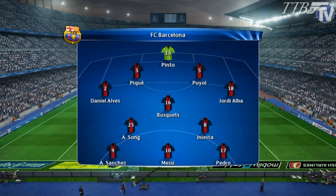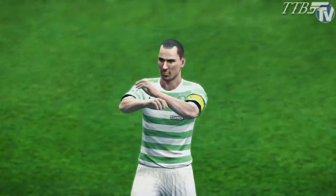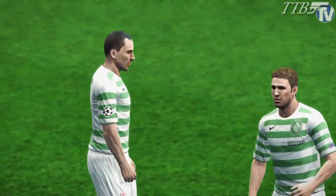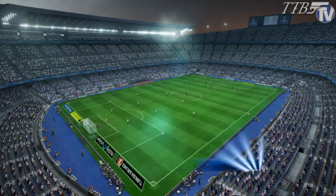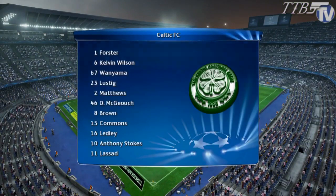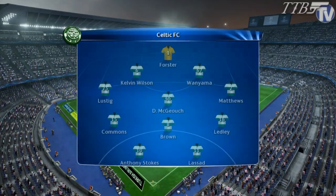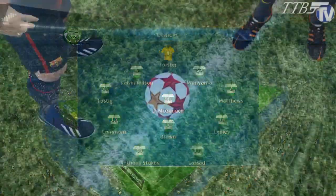Let's have a look at the lineups. Barcelona playing 4-3-3, very much similar to the last game, but Song comes in for Xavi. For Celtic, playing a 4-4-2 — Lustig and Anthony Stokes up top today, Commons on the right, Ledley on the left.